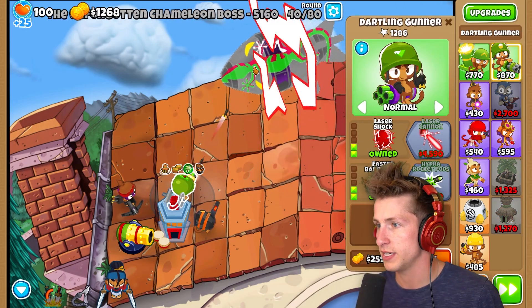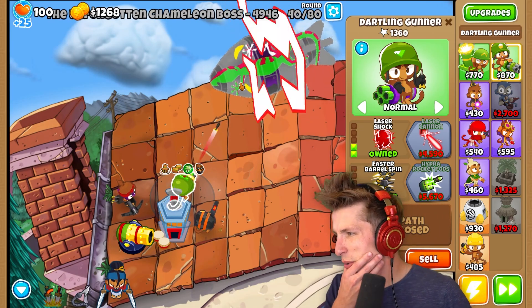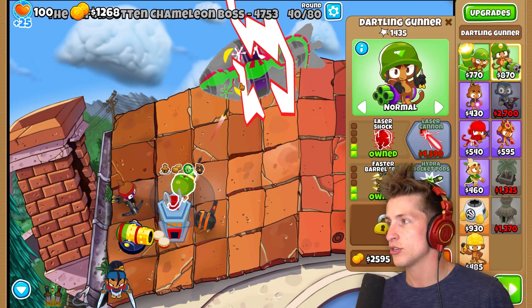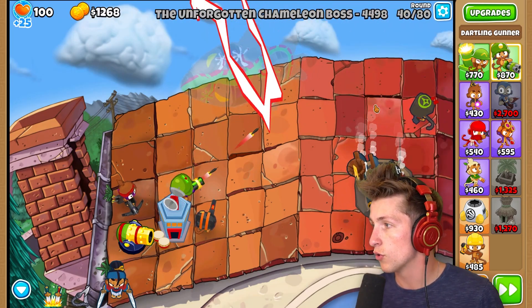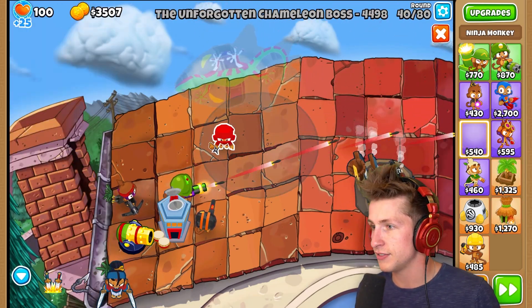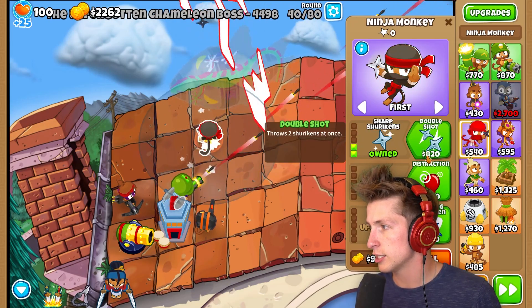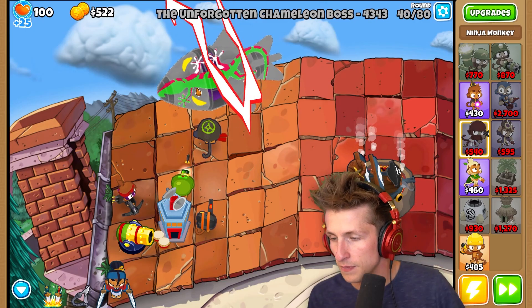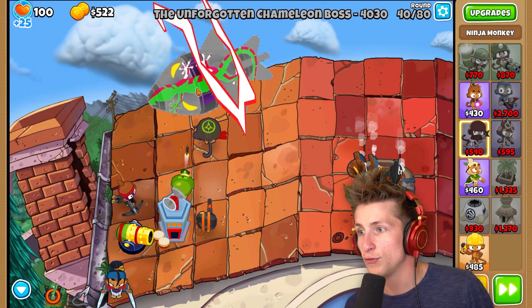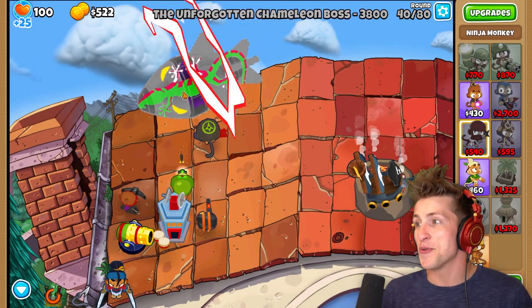I can put faster barrel spin down, which is going to be really nice. Do I want hydro rocket pods or laser cannon? Probably laser cannon because it's really strong. Oh no, I have to sell this and deal with invis again. Ninja discipline, sharp shuriken, counter espionage - there we go, that reveals it again. Oh my gosh - 4,000... 3,000. This is not going to be easy.